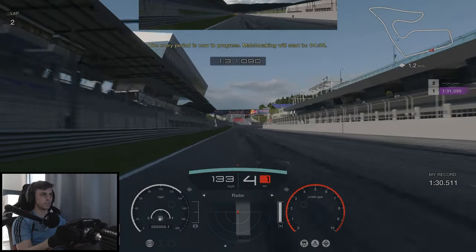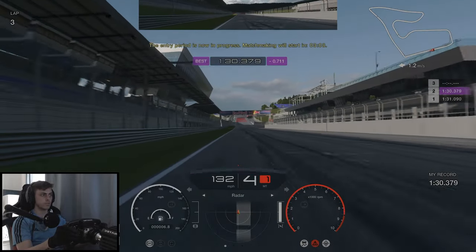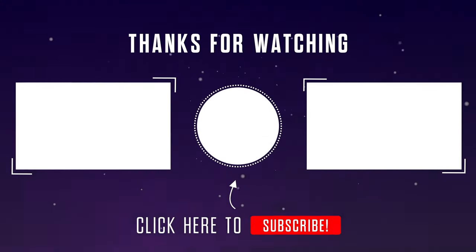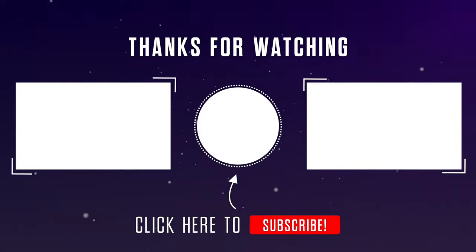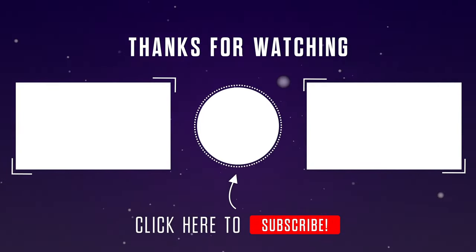For our first qualifying lap we do a 1.31.0 and for our second lap we actually improve and do a 1.30.3. And that's it for this video — thank you so much for watching. On the left hand side is a playlist to earn some easy Gran Turismo credits and on the right will be a link to the next episode when it's released.